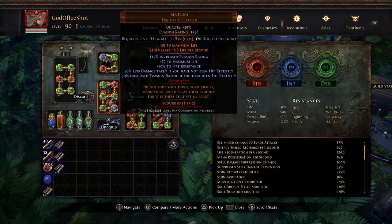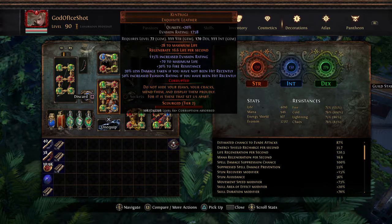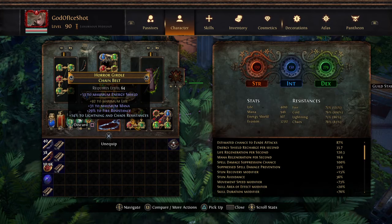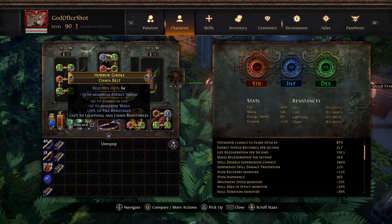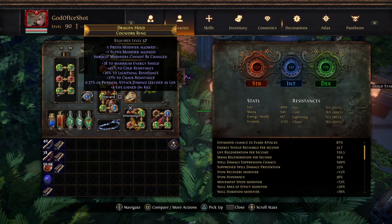We take 20% less damage if we haven't taken a hit, so it's pretty solid. Our belt is just bad - it's basically a life belt with three reses. We got this really early on and haven't fixed it. This is going to be one of our next upgrades along with our ring. Our ring is a Cogwork ring we found because it had triple res - cold, lightning, and chaos - and we just kind of kept that.